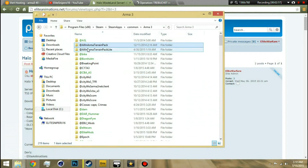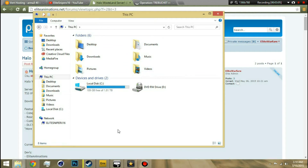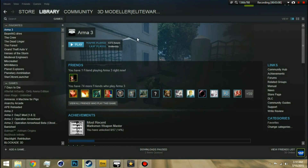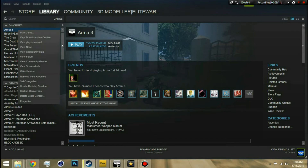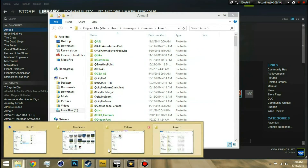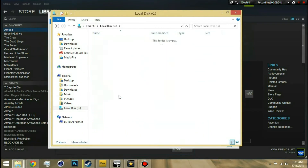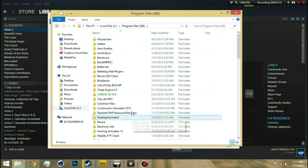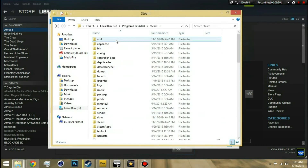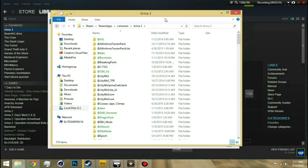So here's what you're gonna do. If you don't know how to get to your ArmA 3 Steam folder, there are two easy ways. First way: go to Steam, right-click ArmA 3, click Properties, go to Local Files, and click Browse Local Files — boom, you're in there. Or the long way: go to Program Files x86, scroll down to Steam, then SteamApps, then Common, then ArmA 3 — same thing, doesn't matter.